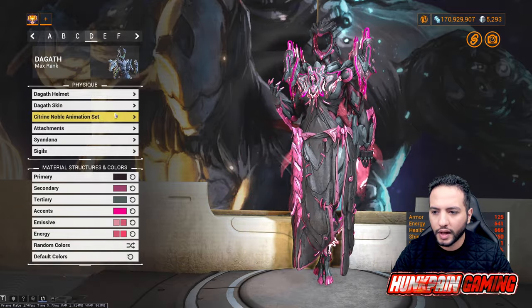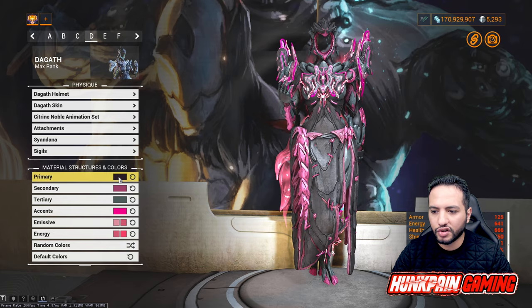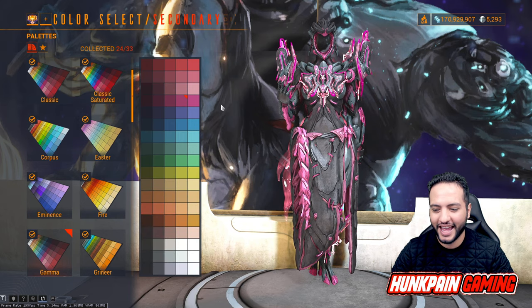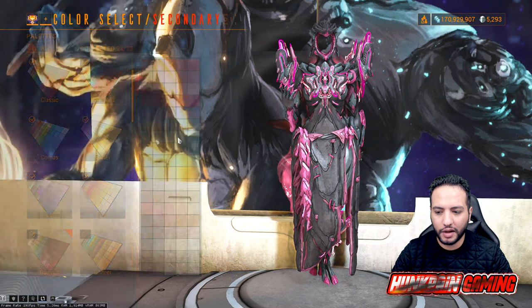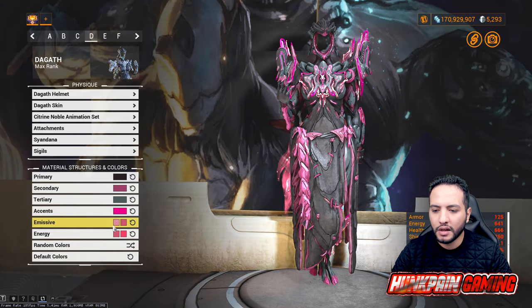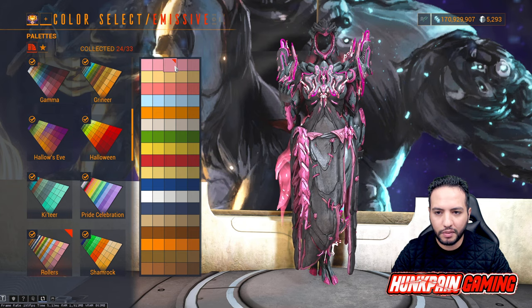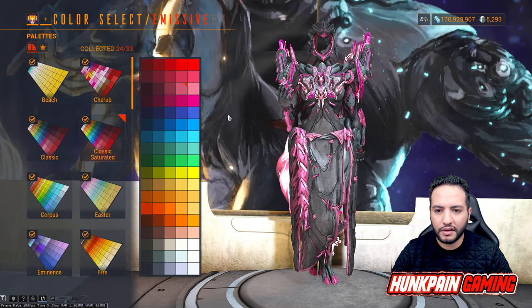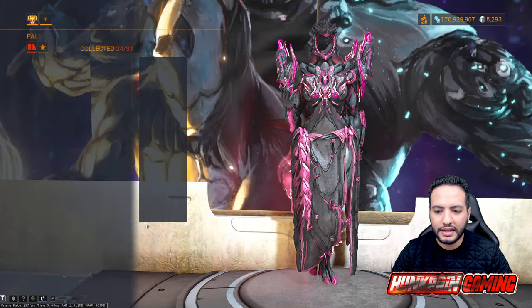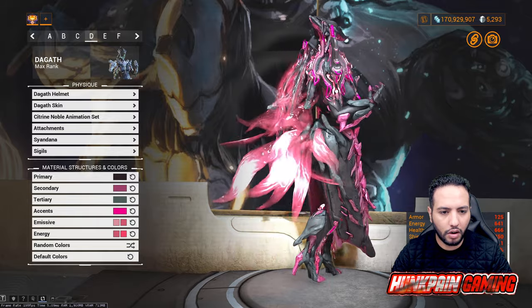The Syndana for Model D is the Pira Syndana. No sigils used. Primary color is a dark red from Gamma. Secondary is also from Gamma. Tertiary is from Classic Saturated. Accent from Classic Saturated. First emissive from Classic Saturated, first energy from Classic Saturated, second energy from Classic Saturated. Attachments and Syndana follow the same colors.